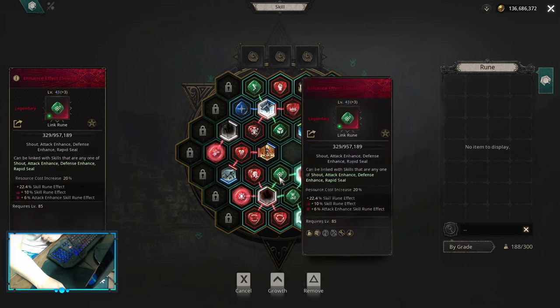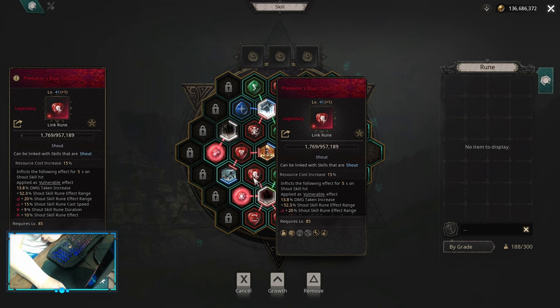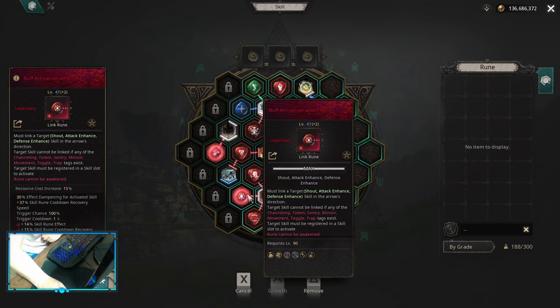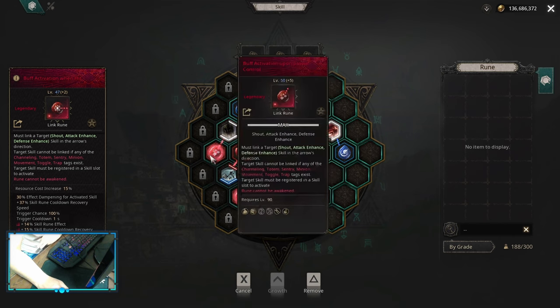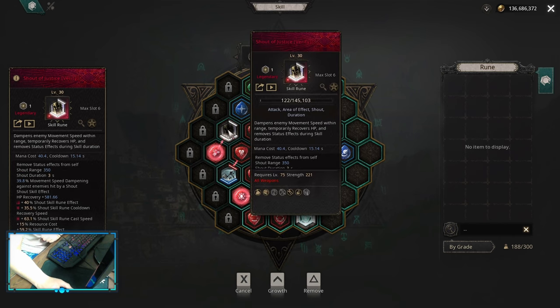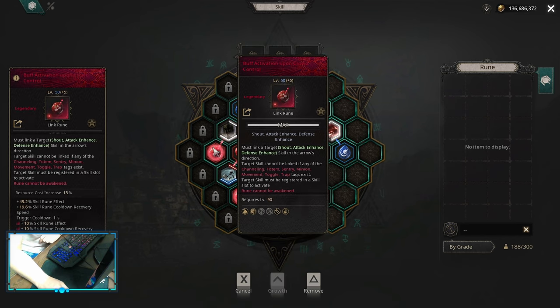On shadow provocation you want enhanced effect, increased duration, lingering shout, hushed shout, and predator's roar. This one debuffs the enemies and amplifies your damage. The last link is buff activation when you hit, so you wouldn't need to press it yourself — whenever you have this link it's going to activate your shadow provocation automatically. Another skill, though not necessarily early, is shout of justice — this removes any CC, any hard CC. It's really nice later in the game and you want it together with buff activation upon crowd control so it would remove your crowd control automatically.